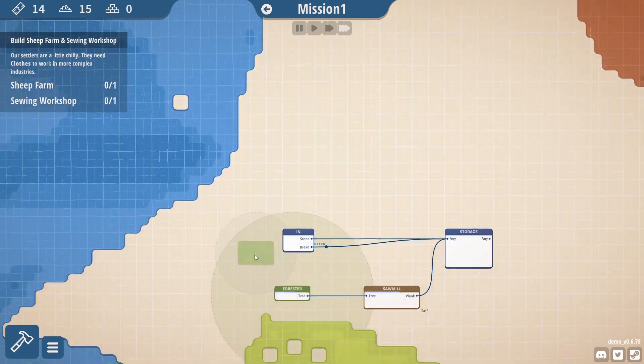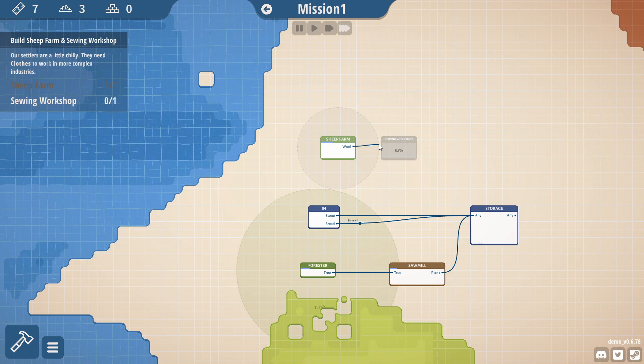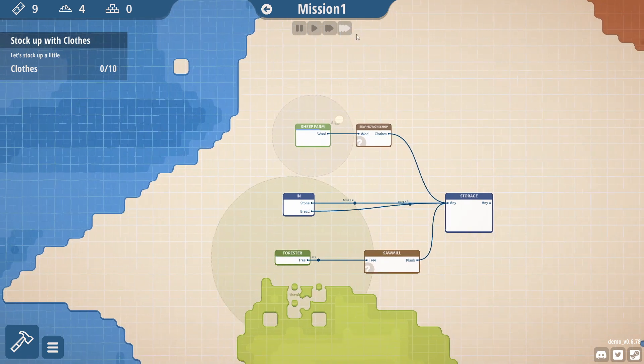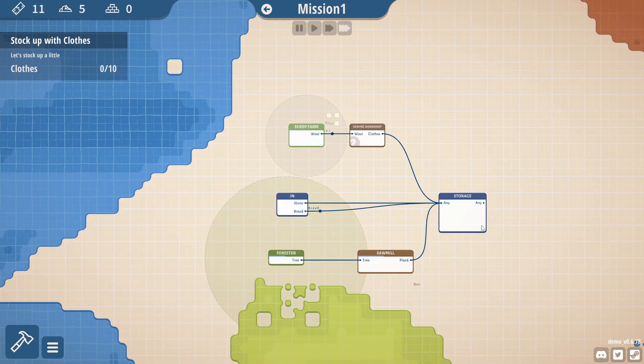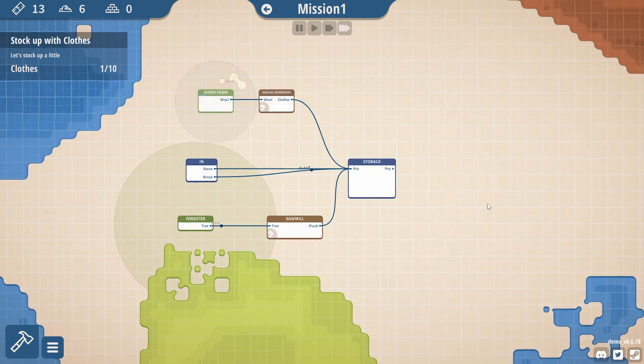So I'm going to build here. We don't have to get any fish. Sheep farm, sewing workshop. There we are — so we now have sheep growing there, we have wool there. Now we get some clothes being stocked into storage. Obviously we don't need anything out of this storage just yet, but if we wanted to, we could.